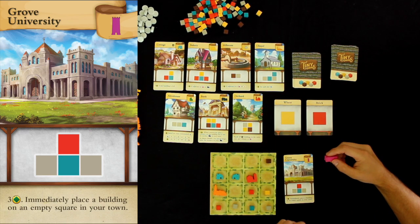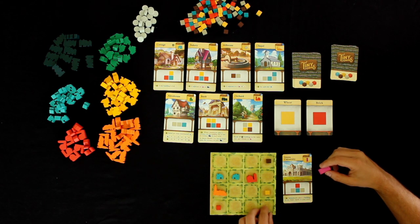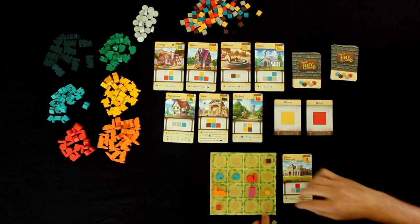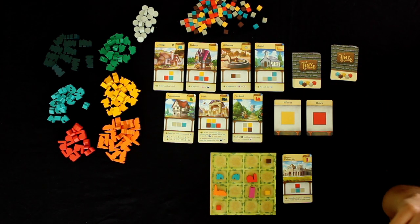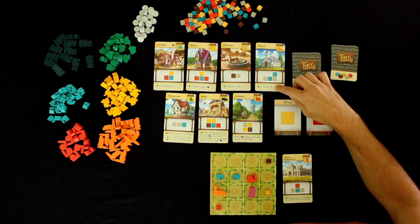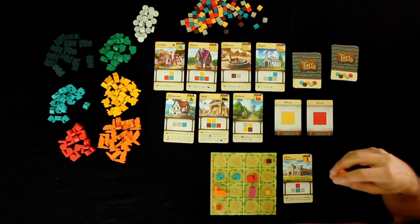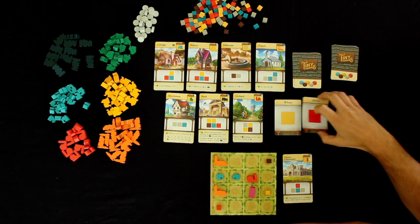My monument is the Grove University — it scores three victory points and I immediately place a building on an empty square in my town. I'm going to put the monument there and return these resources. Now I have an interesting decision: what building do I want to choose? I could do another orchard to give me more chances to build cottages, or another chapel which could be worth a lot of points at the end. I think I'll grab a chapel and put it here — that won't hurt me as bad.